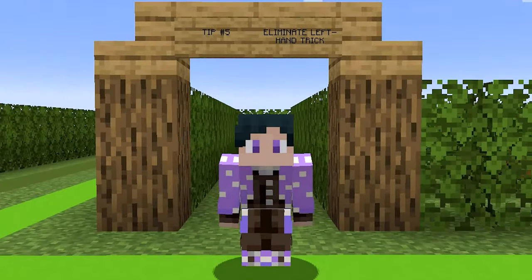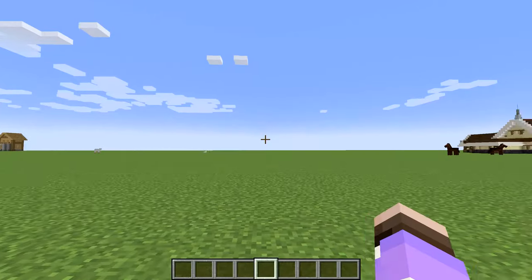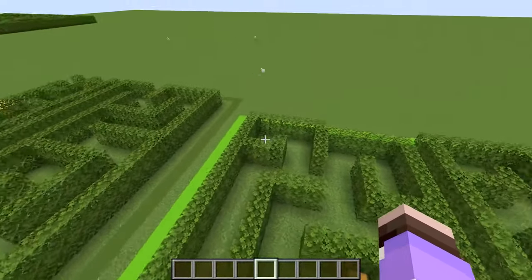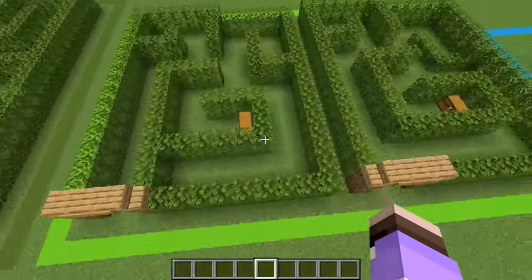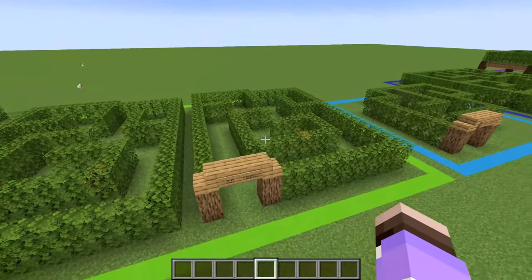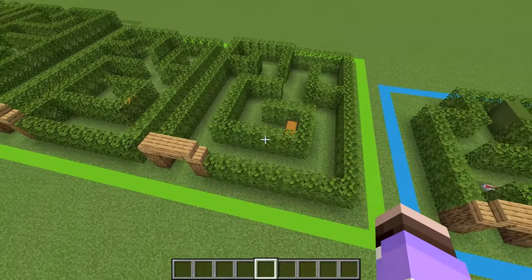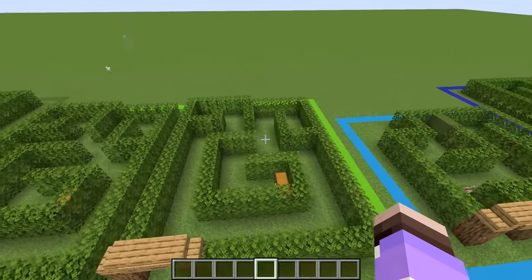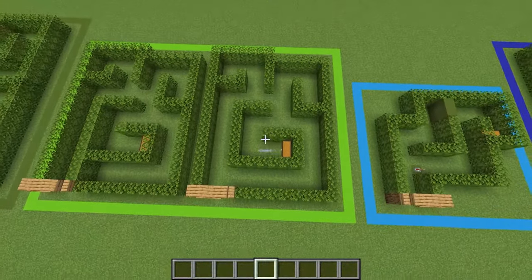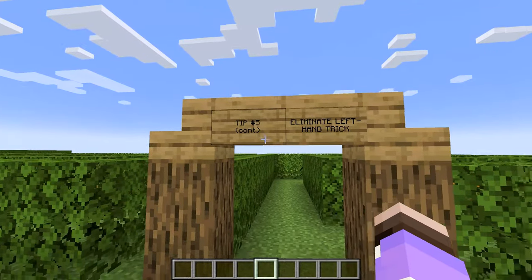Here's a secret: there's a trick to solving mazes that just involves keeping your left hand on the wall until you reach the exit — and surprisingly, it works. So tip number five is to eliminate the left-hand trick. If someone follows this trick, they'd just follow around the edges and eventually reach the treasure or exit. You can block this by creating infinite loops or islands in the middle. Also, be sure to look at your maze from a bird's eye view to make sure you don't accidentally spell out or make any symbols you didn't intend to.